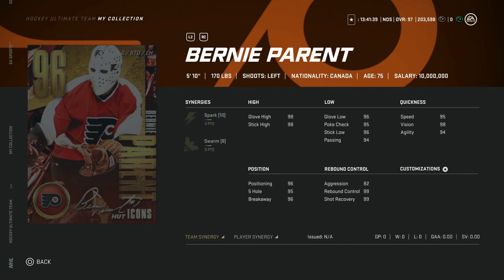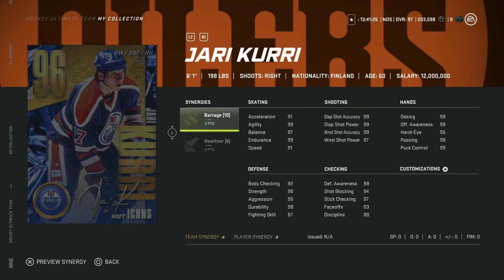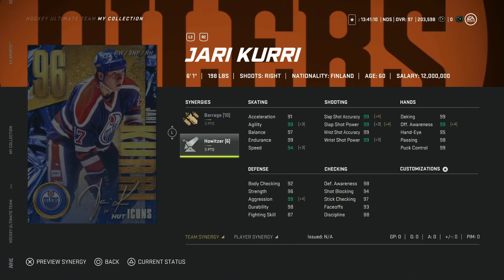Lastly, we have the 96 Jari Kurri — 6'1" 198 — with three to Barrage and three to Howitzer. He has 97 speed with Distributor, 95 acceleration, and 99 everything else. He can play center, making this a phenomenal card. I'd get him before Lafontaine and most other right-handed Master Icon cards. Barrage really helps your defensemen at this stage and I will be upgrading him myself.